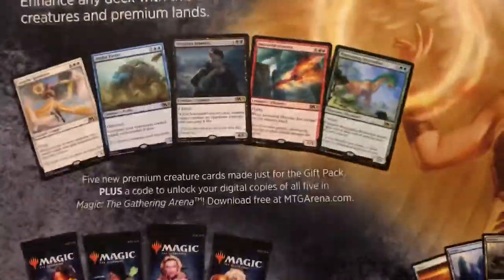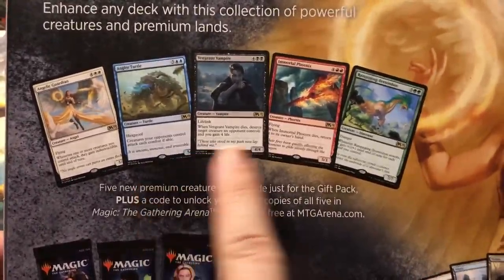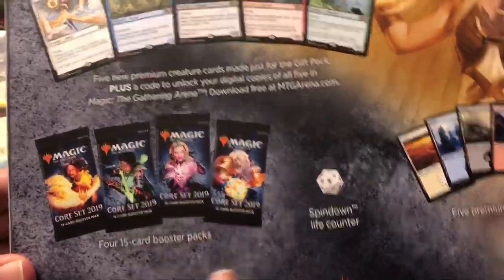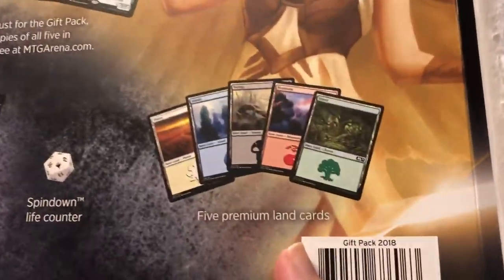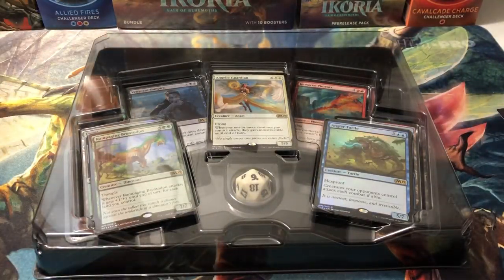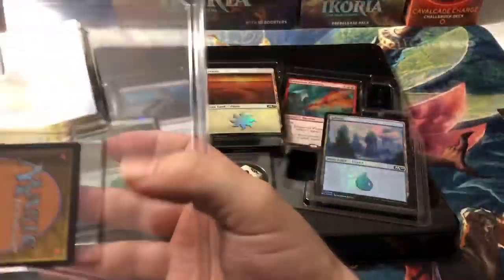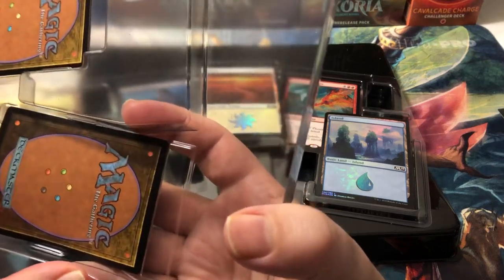Without further ado, let's break into the gift pack and see what kind of goodies we get in here. These things are like tanks. They look all fancy but they take up a lot of room and they're not very durable. Looking on the back, it comes with five foils that you can pretty much see on top, four 15-card booster packs — looks like they're all going to be Core 2019, which is a bit lame — a spin-down life counter, and five premium land cards, which I think are also foil.